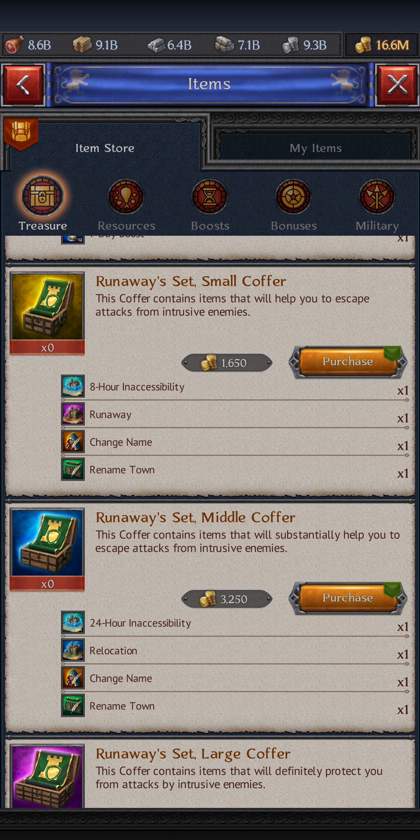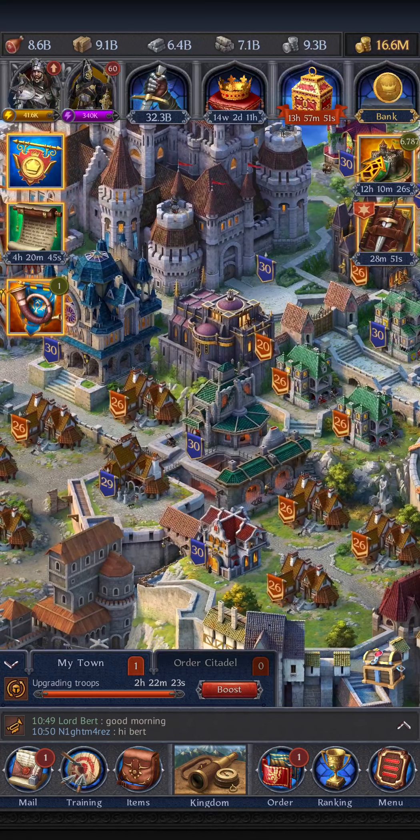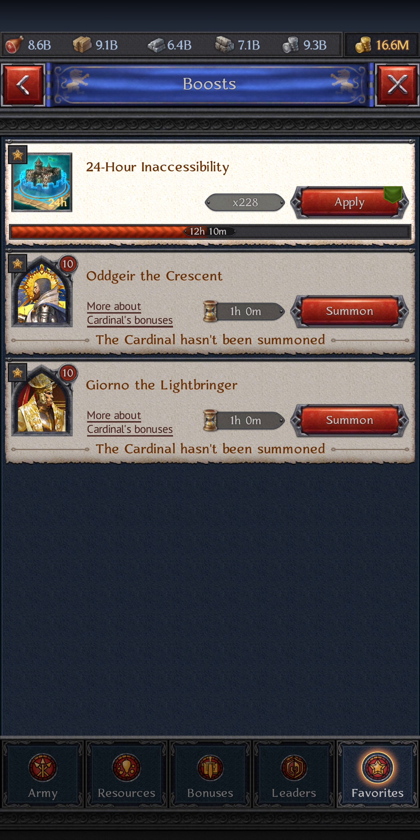Scroll a little bit down — Runaway Middle Set. It's about the same price as one relocation but you get one 24-hour shield with it. Buy them by 50 or whatever and you have enough for a while.